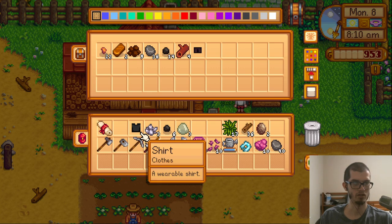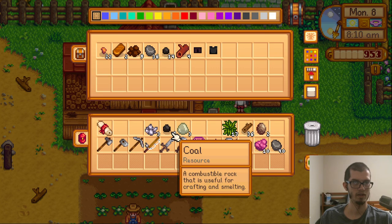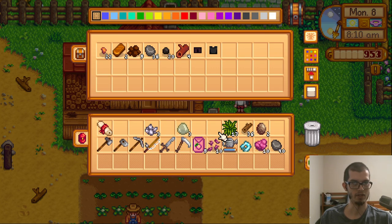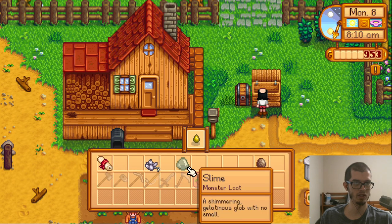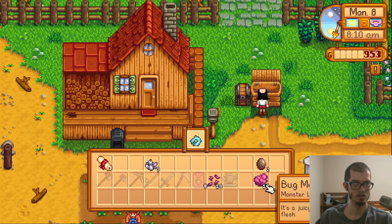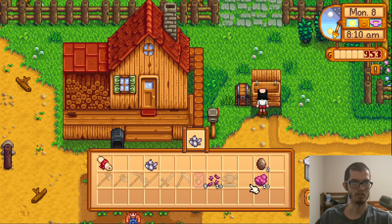You can dye your clothes — nice, though this doesn't say it's dyeable. I'll save all these materials. Get Gunther to tell me about that. I haven't given any quartz to the museum either, so Gunther can have a couple of things. Still haven't seen Clint about these geodes — though those might be new geodes actually.